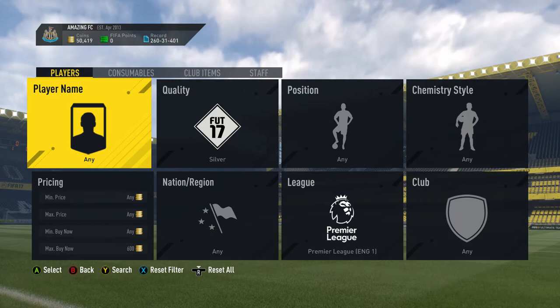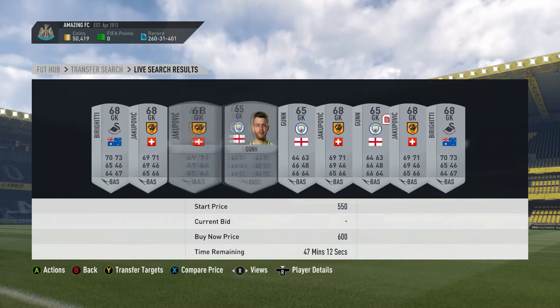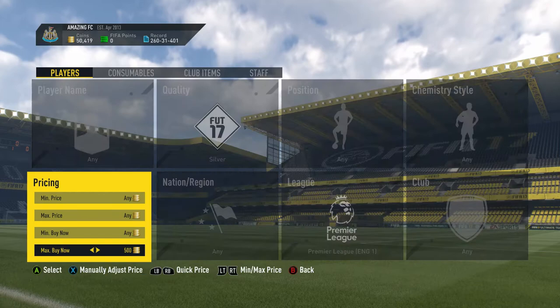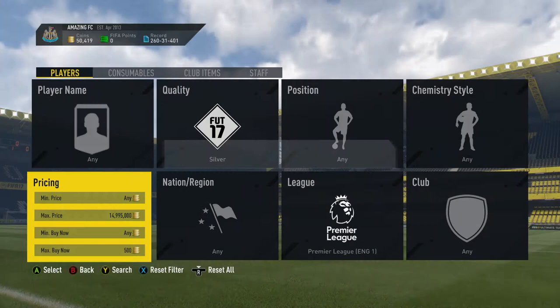So we're going to be looking at silver BPL players. The cheapest ones are about 550 to 600 coins. We're going to be sniping them for under 500 coins, so we're just going to keep sniping. The amount of deals that come up guys is absolutely amazing.